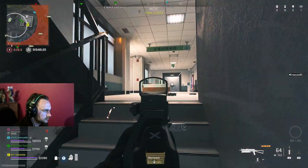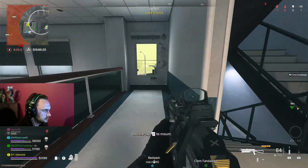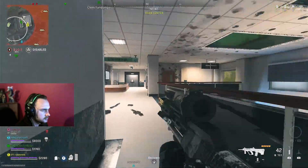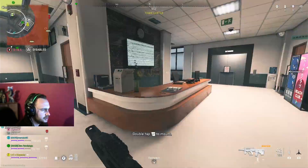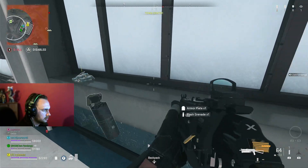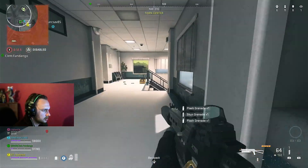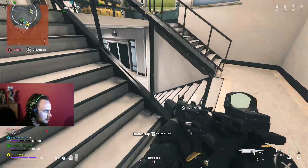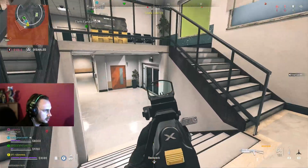Yeah, let's pull it. There's no one on this roof if we can get on it. Has someone just parachuted onto my roof? Oh yeah, they have — yeah, sorry. That's a tough one — you can win this though.